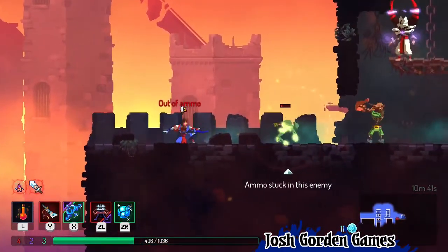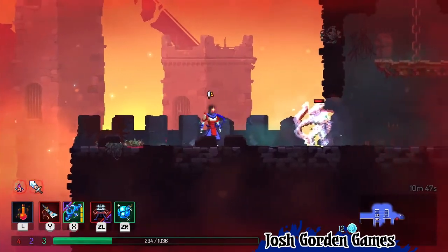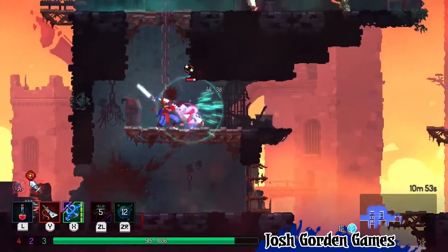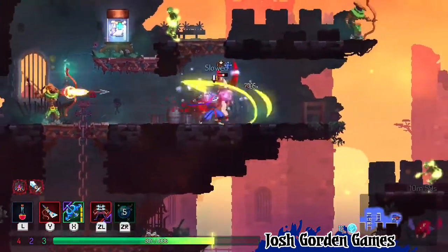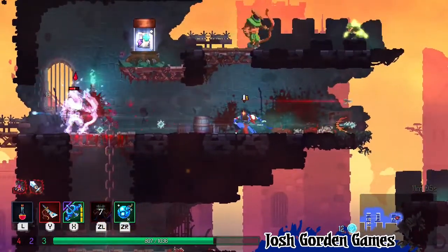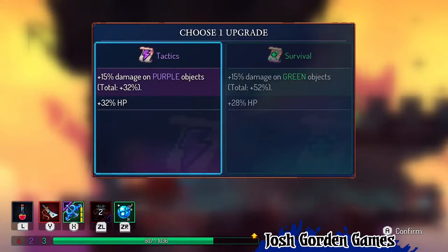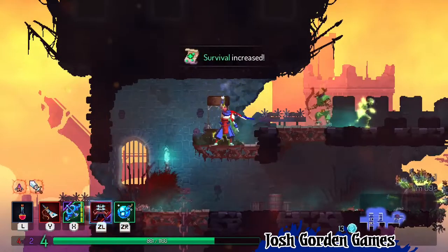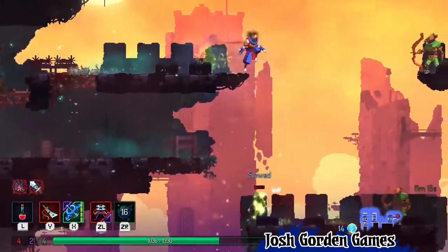Oh dear — didn't notice that guy on top. Bad news! I gotta use my HP bottle. Give me this immediately! We're gonna go survival again. We got the green bow and the green ice grenade, so we gotta go upgrade our survival. That's what's working for us today.